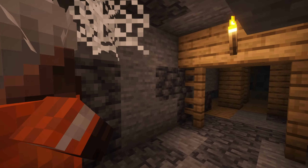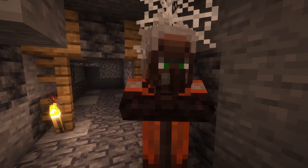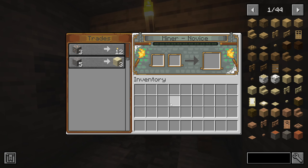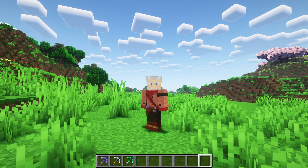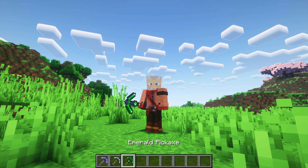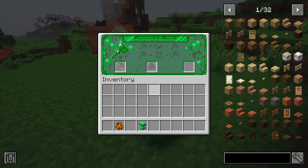The first mod in this video introduces a new underground villager to the game. He spawns exclusively in mineshafts and features a unique trading GUI. Initially he trades basic items, but as you level him up he offers a new set of pickaxes, each with amazing features. You can use the new emerald anvil to repair and upgrade these pickaxes.